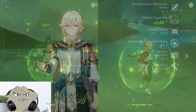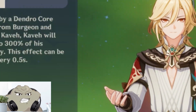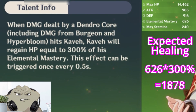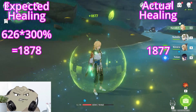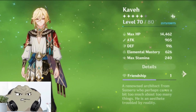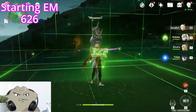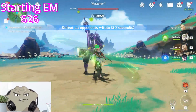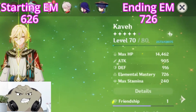On top of that, his passives help clarify the niche that he fills. Kaveh's Ascension 1 passive heals him for 300% his Elemental Mastery whenever he's hit by Dendro core explosions, which assists him in his pursuit of being the team's on-field DPS. Additionally, his A4 passive allows him to gain Elemental Mastery stacks after his burst from normal, charged, or plunging attacks. Each stack raises his personal EM by 25 with a limit of 4 stacks, totaling a maximum of 100 EM. These stacks expire when his burst ends.